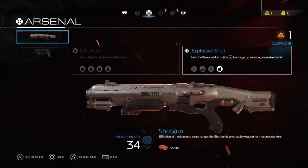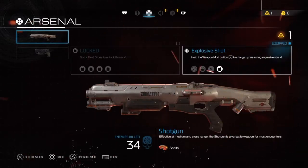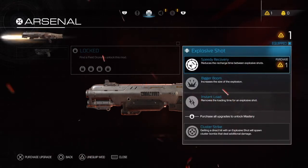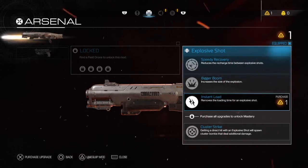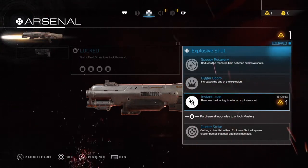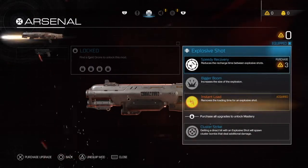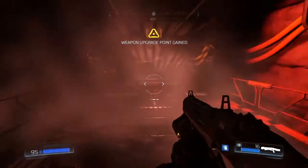Weapon upgrade point. So it is. Should I upgrade? I'm not really going to use the pistol. It says I've killed 34 enemies for that — that's cool. Reduces the recharge time between explosive shots. Increases the size of the explosion. Removes the loading time — that's kind of good. I'm going to get instant load. And then it costs more for the next one.